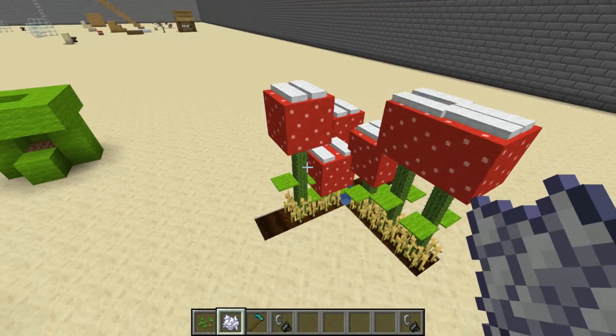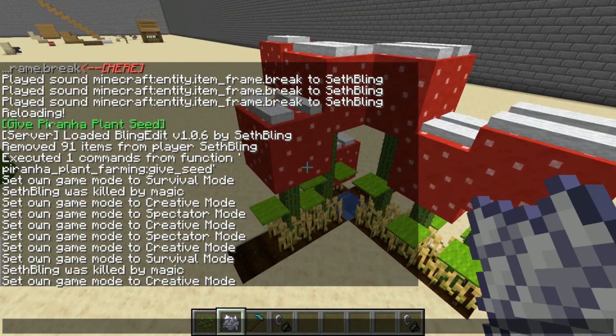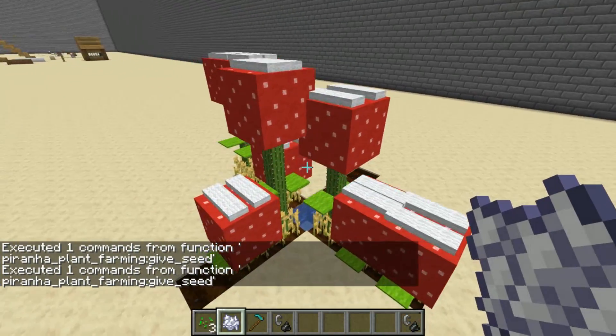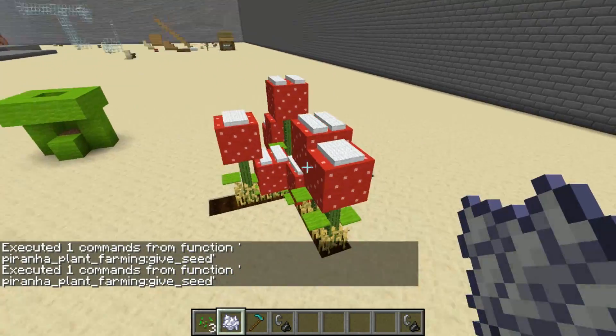I also need to make a way to get the seeds in survival, because I want this to be usable in survival. Currently I've just been clicking the 'give piranha plant seed' button in the chat, but some way to do it in survival would be nice. Those are the things I want to do to wrap up this data pack.